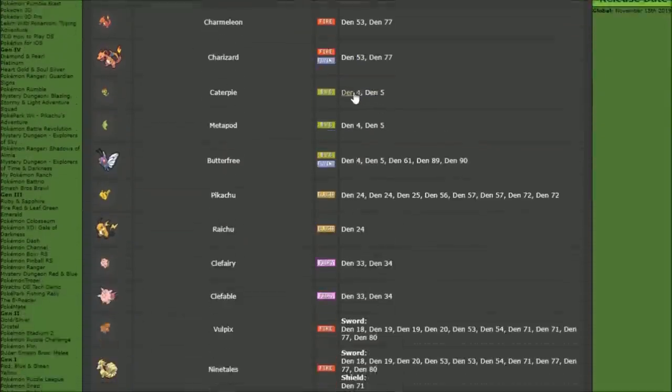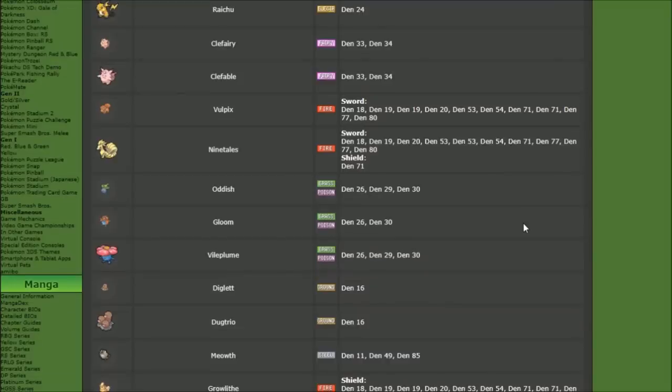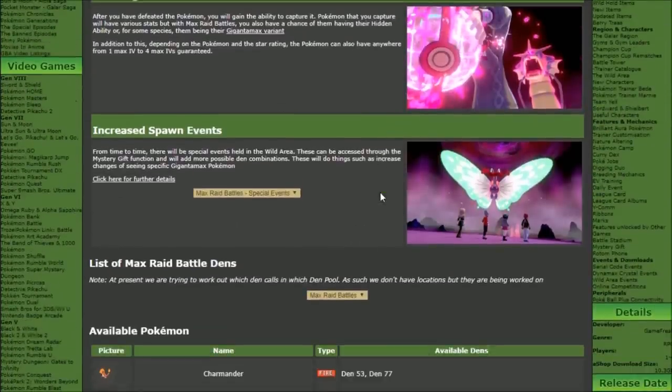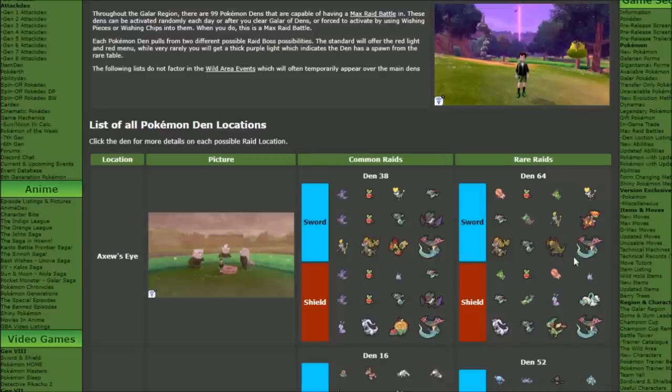Pokémon have two dens, one den, or many dens, because of the weird way this works based on the rarity of the Pokémon spawns. Common Raid is going to be one listing for a den, but then the same location on rare — Red Beam versus Purple Beam — is going to have a different listing of Pokémon. And it gets weird because people are reporting Gigantamax from Red Beam; I think that might have something to do with the events going on, like Gigantamax Butterfree, Corviknight, or Drednaw being force spawned. But if you're targeting Pokémon and using Wishing Pieces, it's going to call from the specific dens you're looking for.